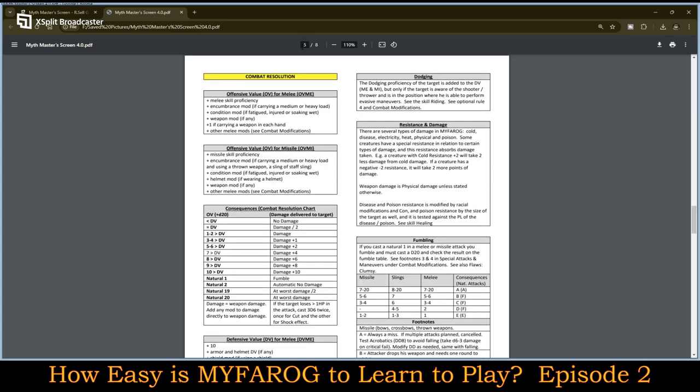Here on page five is combat resolution. Offensive Value for melee is OVME; Offensive Value for missiles is OVMI. For OVME you add: your melee skill proficiency, your encumbrance modifier if carrying a medium or heavy load, your condition modifier if fatigued, injured, or soaking wet, your weapon modifier if any, plus one if carrying a weapon in each hand for dual wielding, and other melee mods. The same structure applies to OVMI — missile efficiency, encumbrance modifier, condition modifier, helmet modifier (helmets reduce archer accuracy), weapon modifier, and other mods.